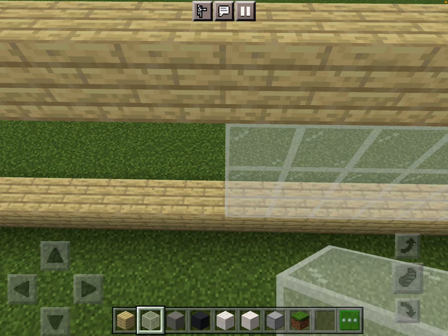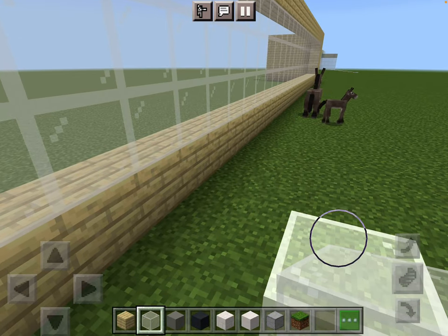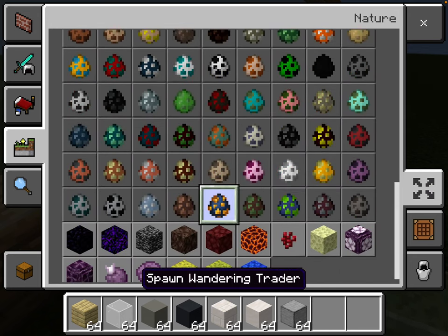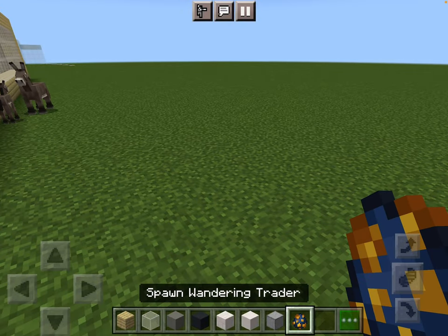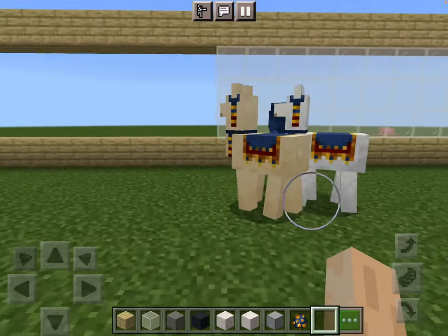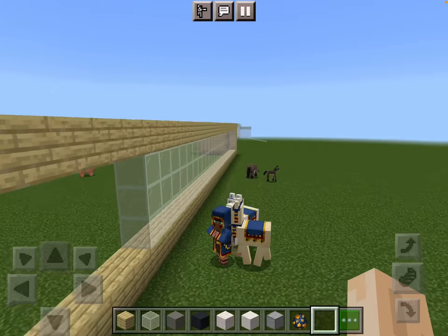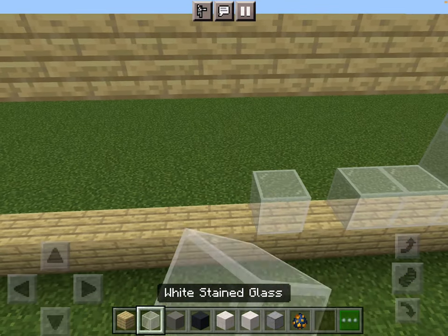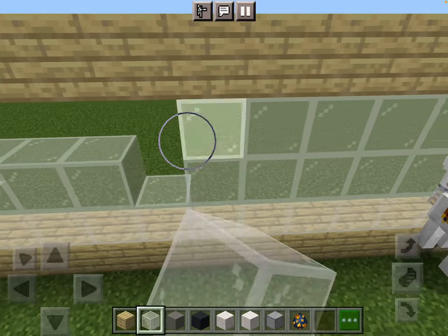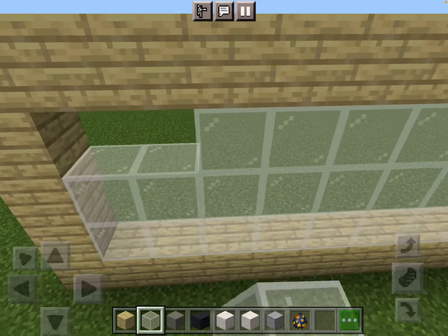Literally. Will I just spawn in a llama real quick? This is not the actual part of the tutorial at all. Listen how freaking annoying these are. Look at that. They are so annoying. Literally. I hate those. Seriously. You don't even get to ride them — after you killed the villager, after you successfully murdered them.